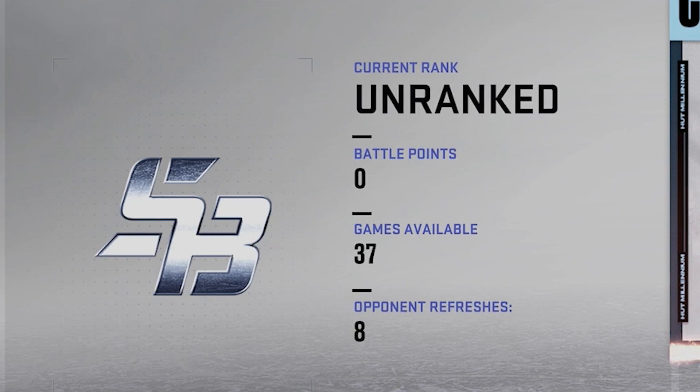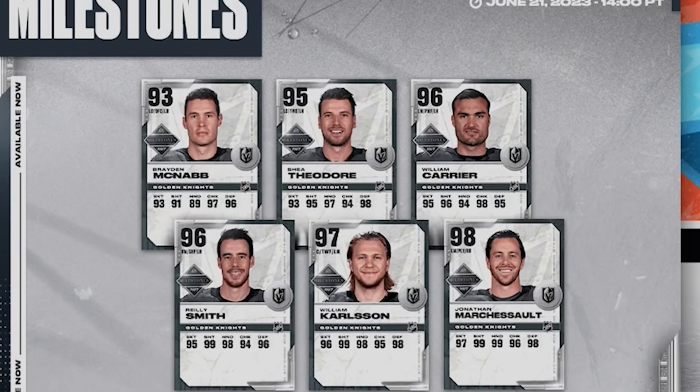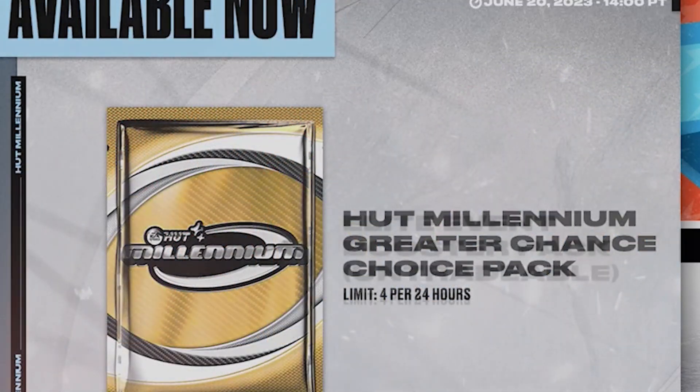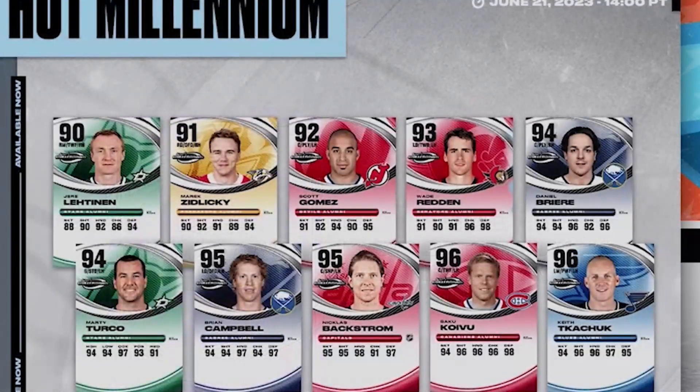Alright, so we're here in the HUT. We have 480,000 coins right here. Let's look at some of the cards that are out right now. So you have all of these master set player items: Alfredson, Thornton, Aginla, Foote, Crosby, Nash, Niedermeyer, Blake, Pronger, Sundin. You have all of these other cards, other Millennium cards.